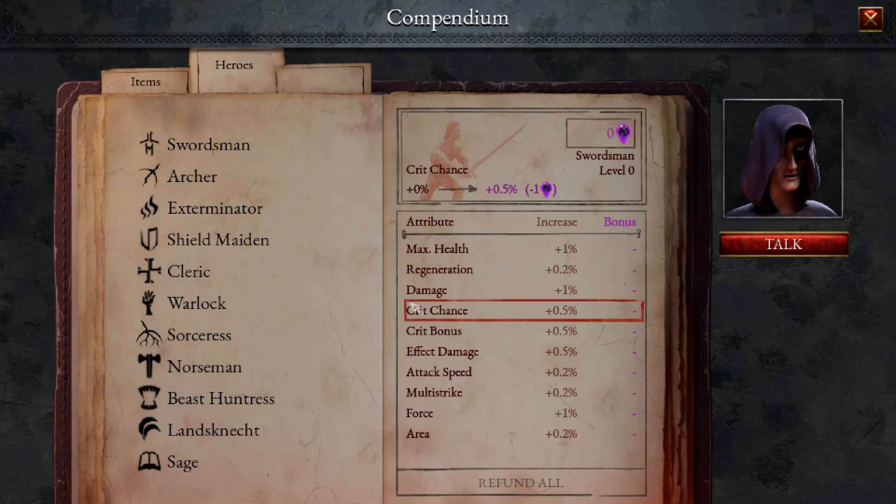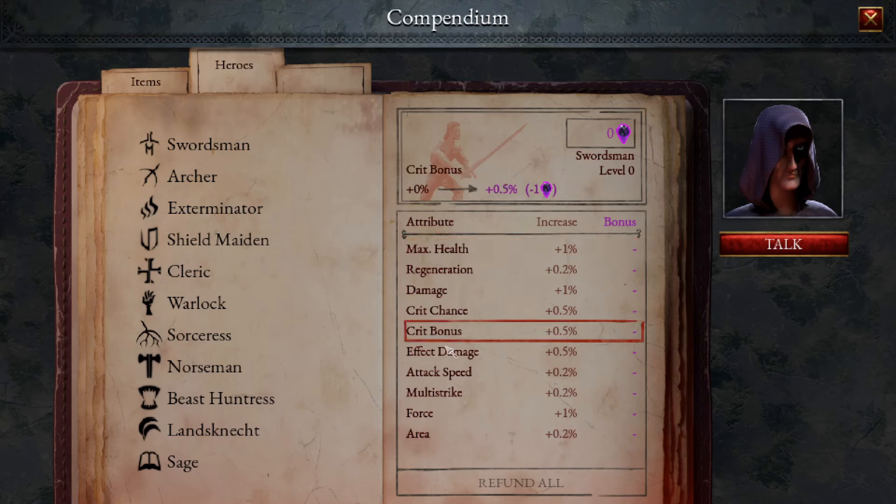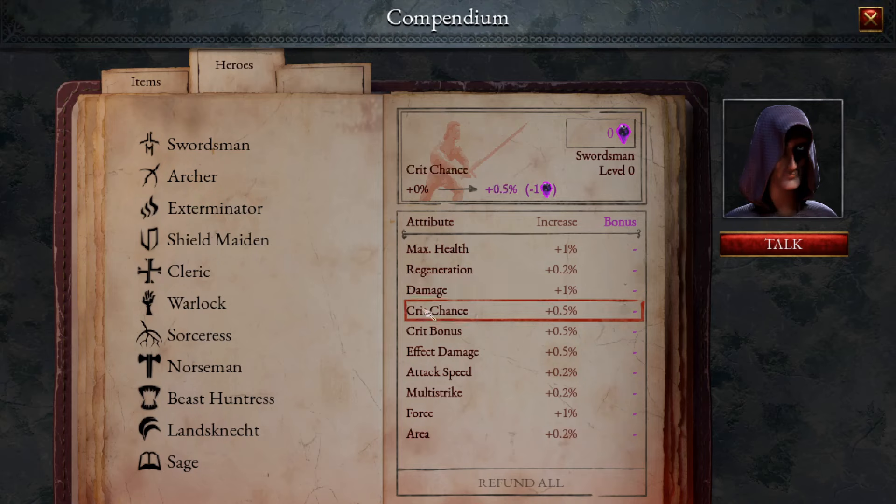In terms of the descriptor stat spread, unfortunately the necklace kind of invalidates these three stats at the top. Stuff like attack speed and multitrack are really nice, but only getting 0.2 per shard is a little limiting. I think crit chance and crit bonus are just so strong in the end game — being able to crit and then do huge crit numbers with all the crit bonuses you can get just makes all the other damage types not really matter that much.